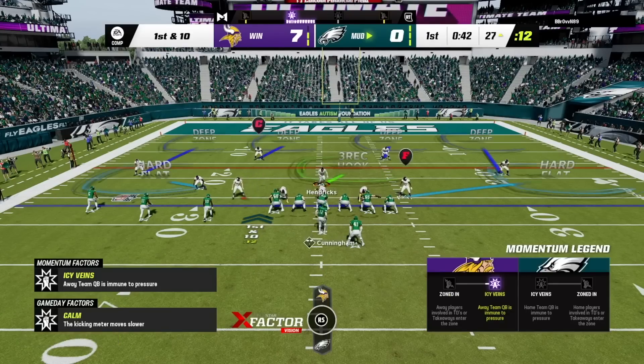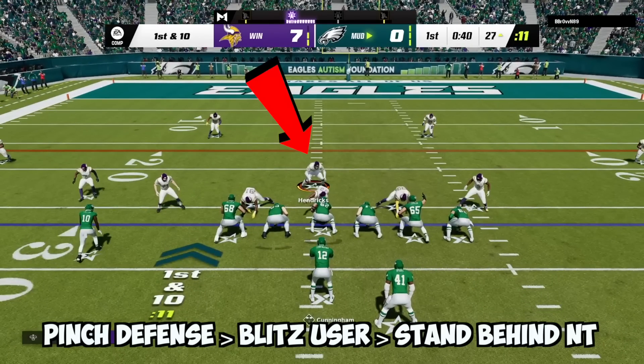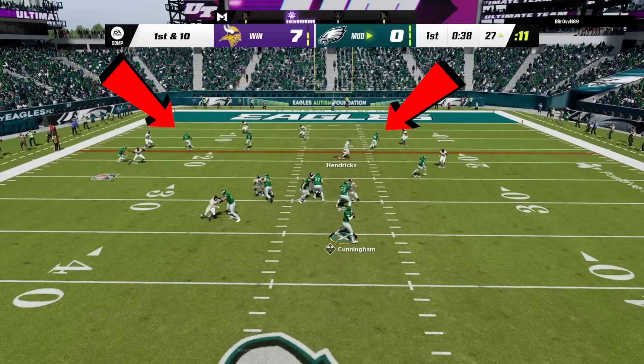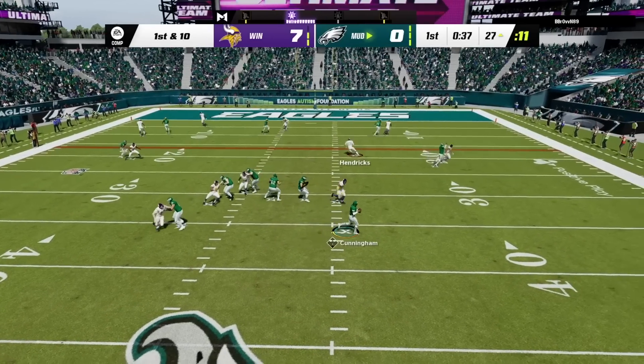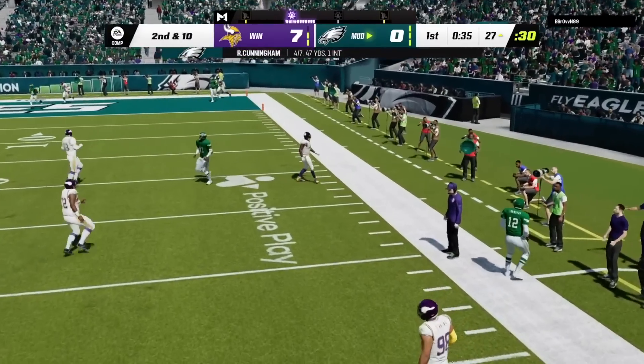Next, we're going to make this look like all of our other plays by pinching our defense, blitzing our user, and standing right behind the nose tackle. Notice when the ball is snapped, our match defense will do a great job of covering any corner routes our opponent puts on the field, allowing time for our pass rush to get home and force an incomplete pass.